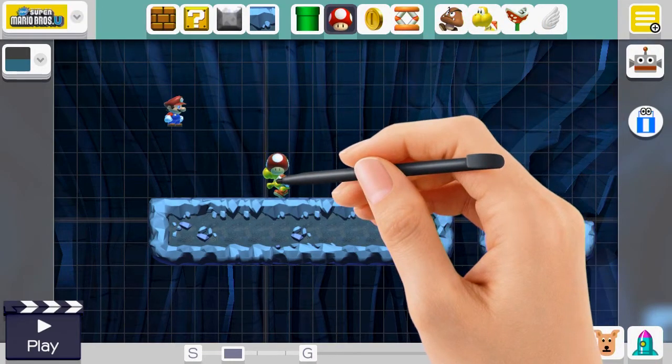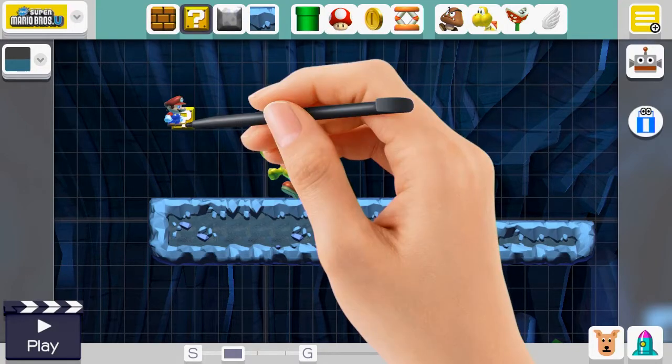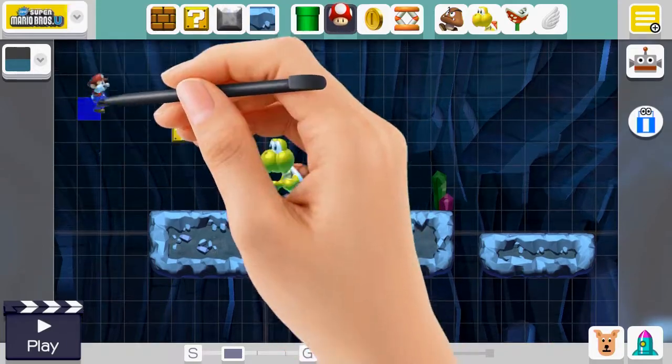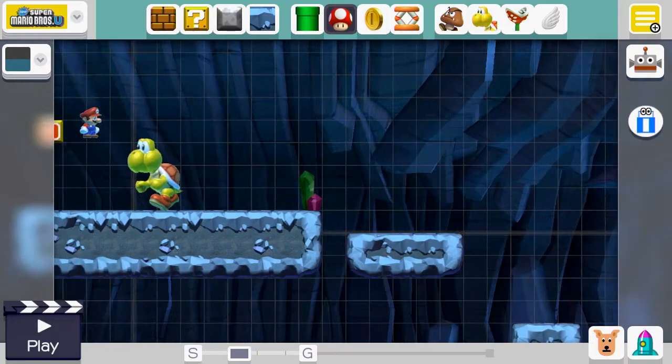We'll put a red Koopa here - if it's green, it will walk off the edge; if it's red, it will stay on that edge. Make it a challenge and give him a mushroom. We have to make it a reward - we can put a mushroom in there as a reward for defeating that Koopa.